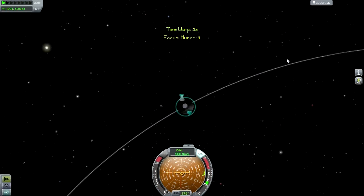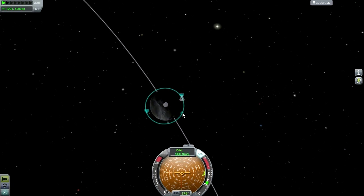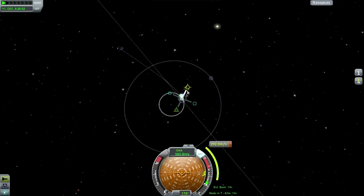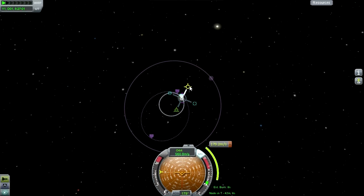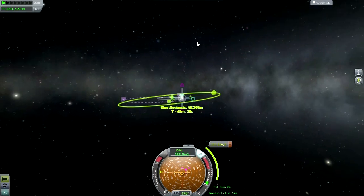We've actually got quite a lot of juice left. What would it take to transfer to Minmus? We can't do any goo experiments or anything. That's too much. We can't do any goo experiments or anything, but where would we be with respect to Minmus?